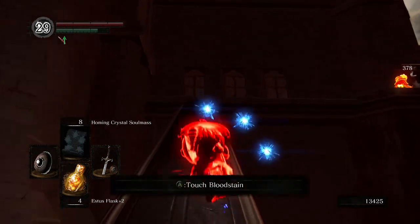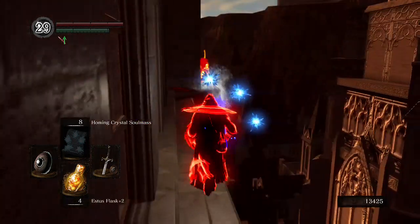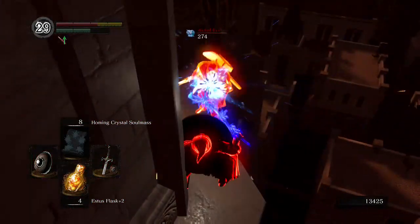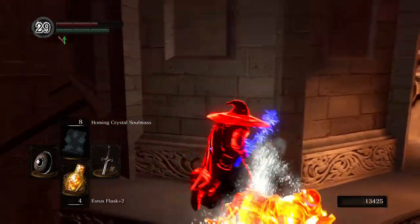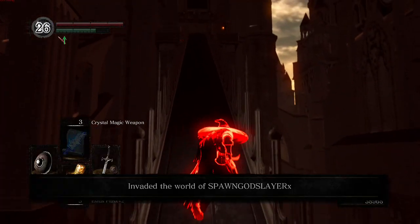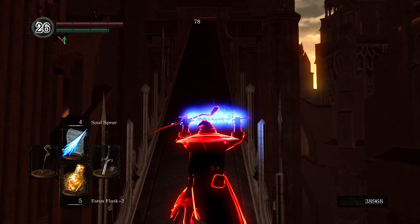Up here I'm chasing this over-leveled phantom, I've got a bit of Crystal Soul Mass going and my Crystal Magic Weapon active. Here comes the move with the cart — they go to kick flip for the win. I run over, engage the host, kick flip — and it's a loss. But that's okay, kick flip is nice when used properly.